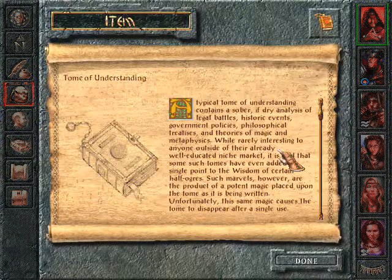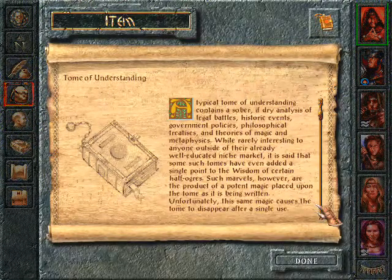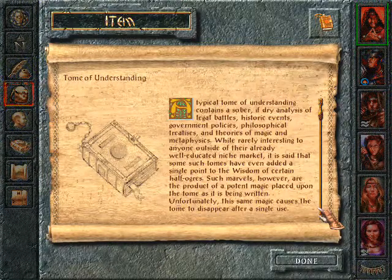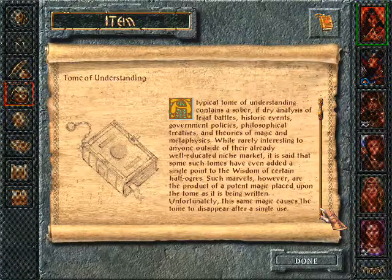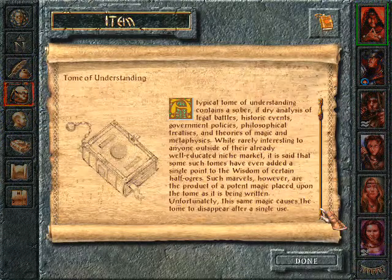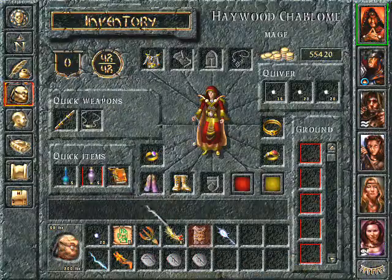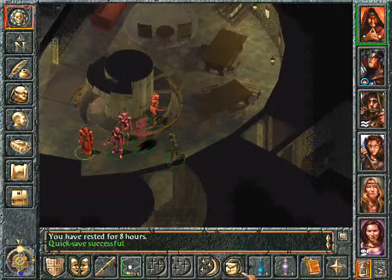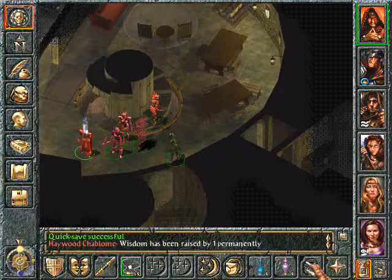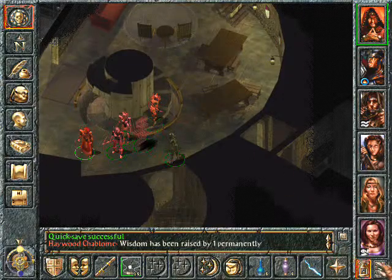Tome of Understanding. A typical Tome of Understanding contains a sober, if dry, analysis of legal battles, historic events, government policies, philosophical treaties, and the theories of magic and metaphysics. It is said that some such tomes have added a single point to the wisdom of certain half-ogres. The same magic causes the Tome to disappear after a single use. It raises my wisdom by one — I think that is pretty awesome. So now I have a wisdom of 18... and now a wisdom of 19. It would be awesome if I was a priest. But still nice to have.